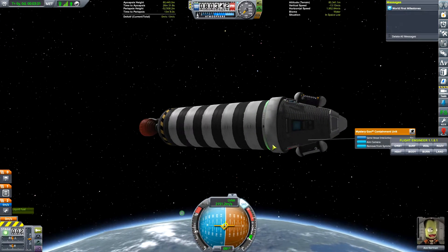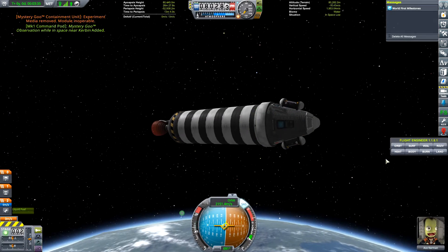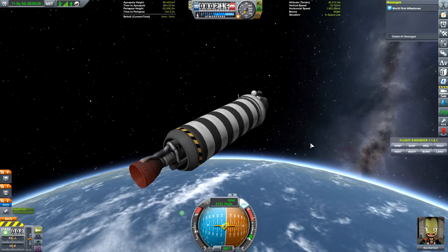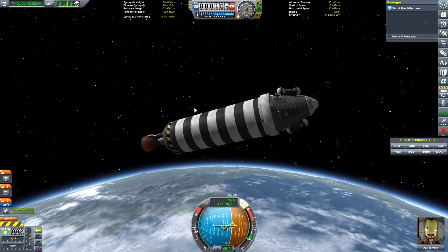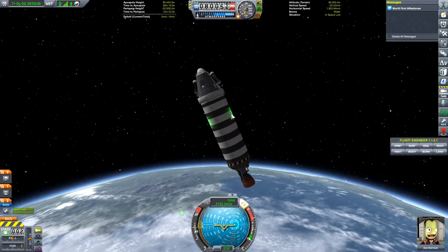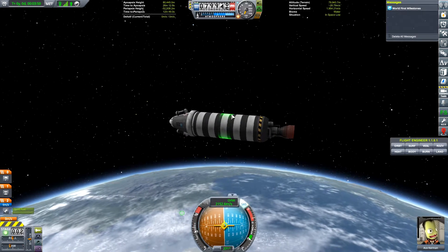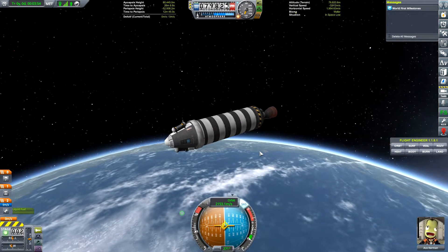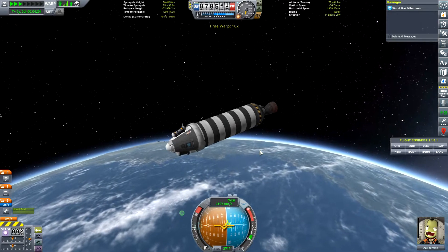Let's observe our mystery goo from here. We now have two experiments — that's good. I could probably retrieve all of this. We'll try to retrieve all of it — that'll give us a little bit of extra money. If it looks like it's going to blow, we'll jettison it and get home safely. The most important thing is to get home safely.